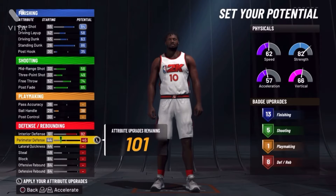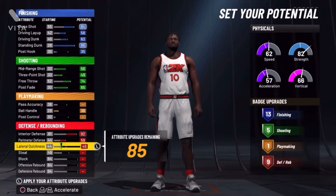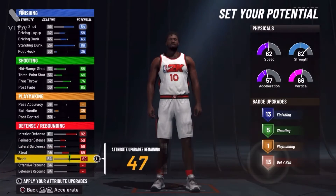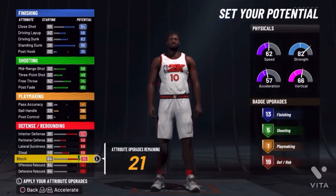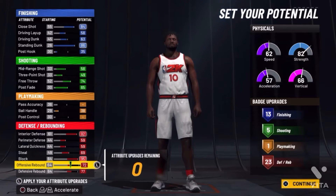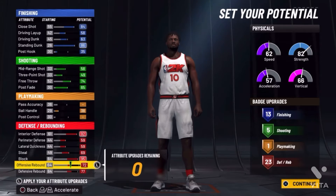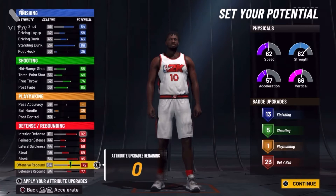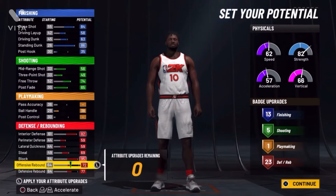Interior defense is a 92. Perimeter would be a 59. Lateral quickness would be a 59. It's a 69. Your block is a maxed out 95, sir. So 77 right here. 72. It's still a defensive thing. Look at this build right now — you got 13 finishing, five shooting, one playmaking, 23 defense badges, and a rebound. I think last year the defensive anchor had like 10 finishing, one shooting, like six playmaking — I can't remember, but I'm going to go back and see.